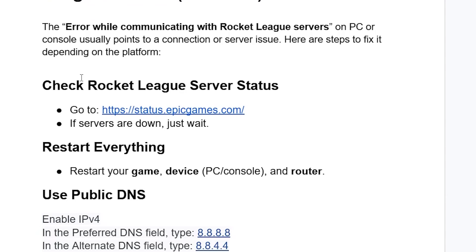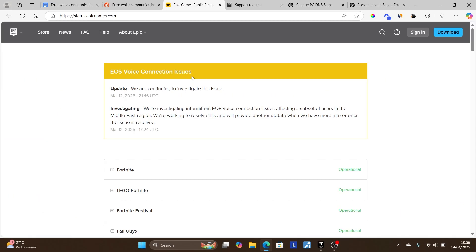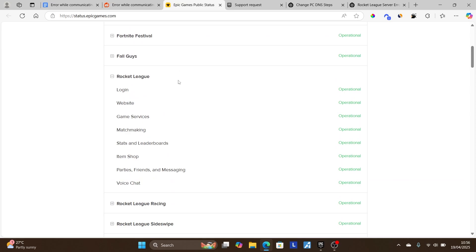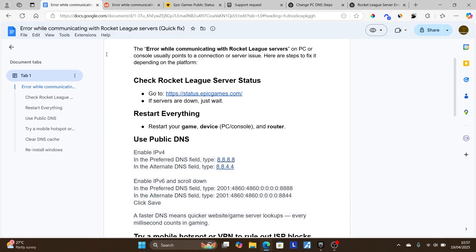Step one: check the Rocket League server status. Go to status.epicgames.com — the link will be available in the description. Scroll down and look for Rocket League. If it is down, you will need to wait a few hours until the servers are restored. As you can see here, it is operational and nothing is down.